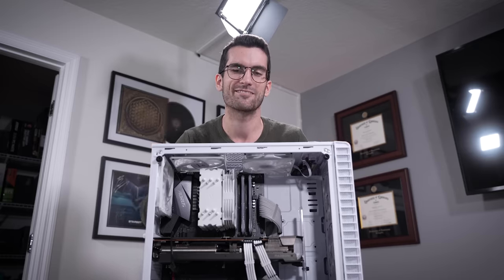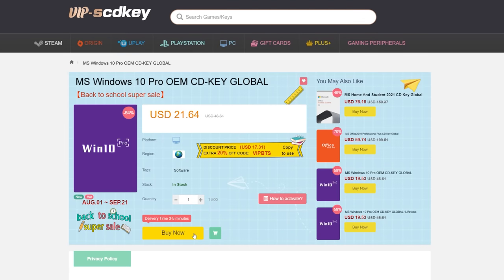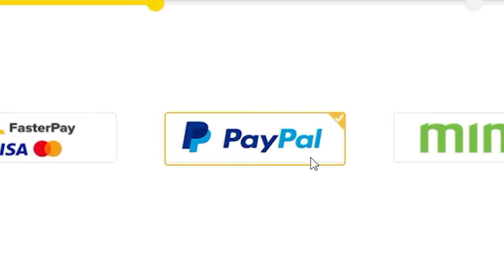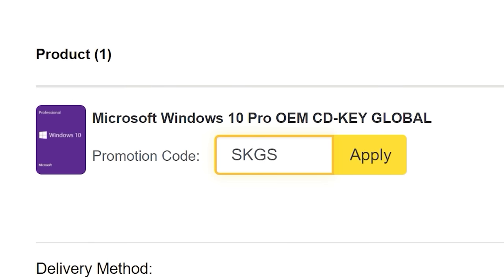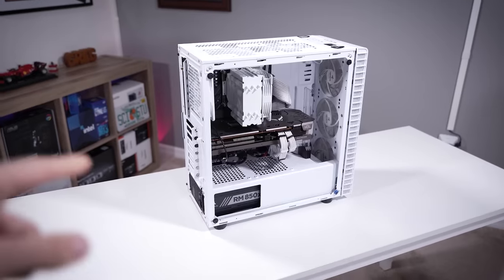To get rid of that annoying Windows activation watermark, head on over to VIPSCDKey. Purchase a Windows 10 Pro OEM key for a fraction of the price of retail. Just use a secure payment method like PayPal, enter your product key into your PC settings window, and say bye-bye to the watermark. Be sure to use our offer code SKGS for a sweet discount.